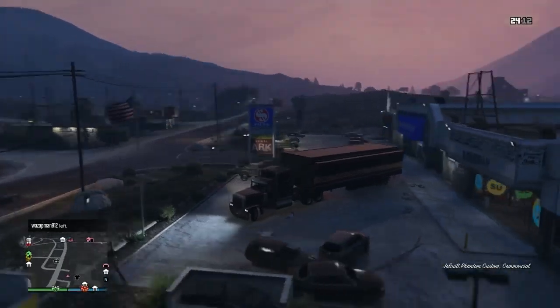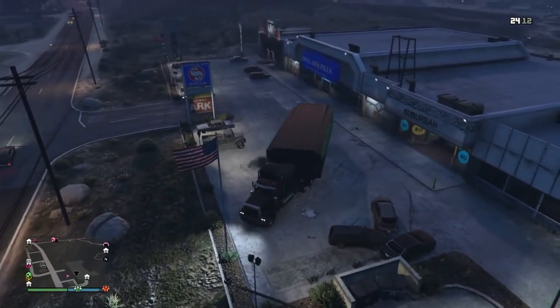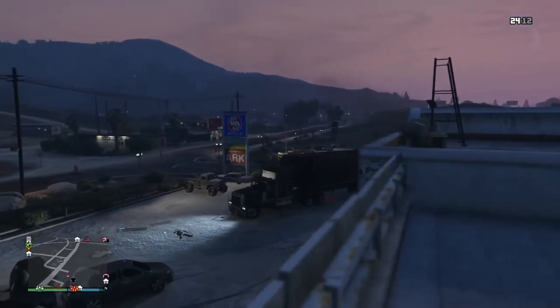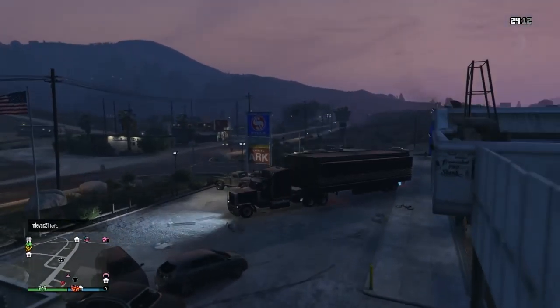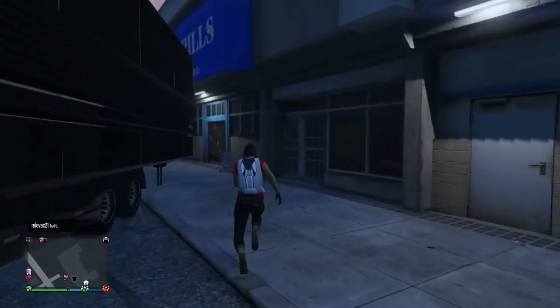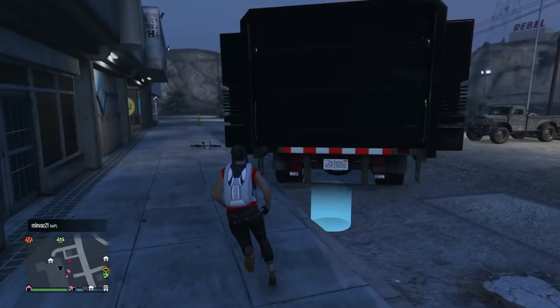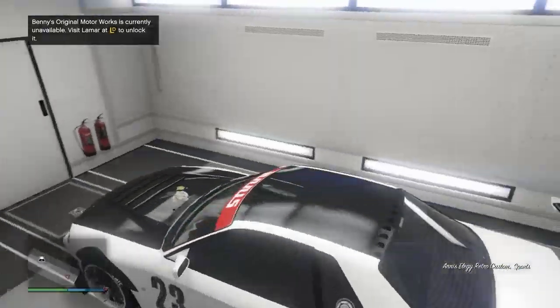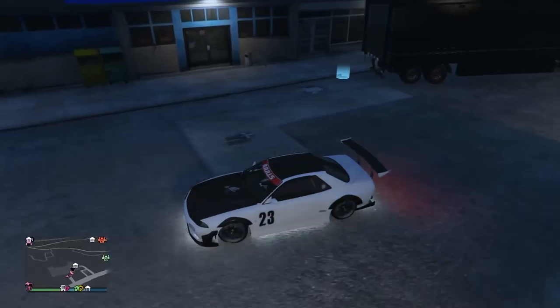I'm parking it close up against a wall where I know the animation isn't going to happen, but there's still a blue circle. Pull forward a little bit to angle it so you can kill the drive-in animation but still keep the blue circle. Use any wall to block the animation while still having the blue circle. I have a retro custom right here — this is my Benny's vehicle that I'm duplicating. Custom plates don't matter, and you can use one from right inside your MOC.